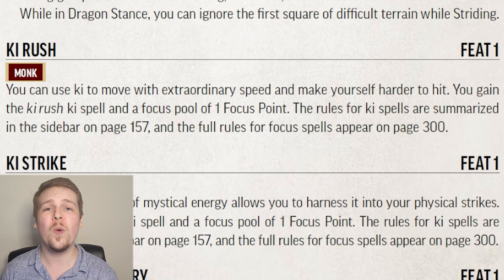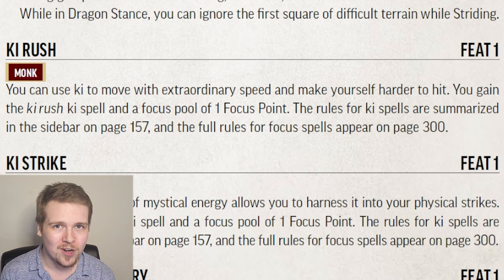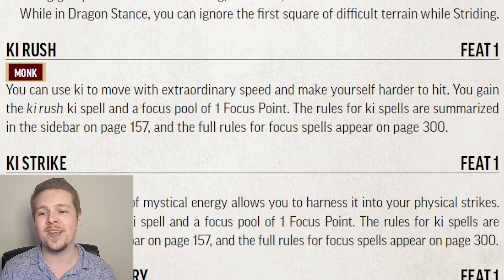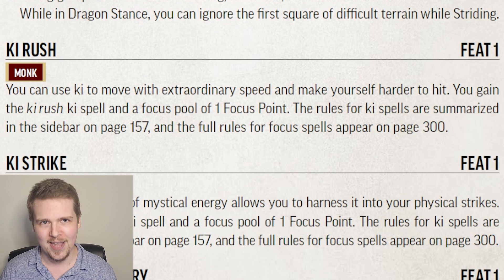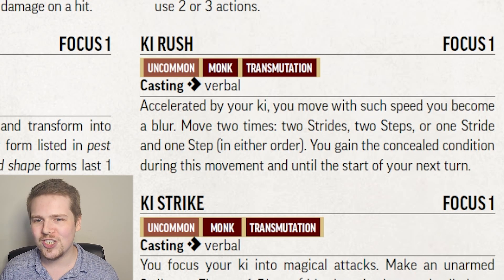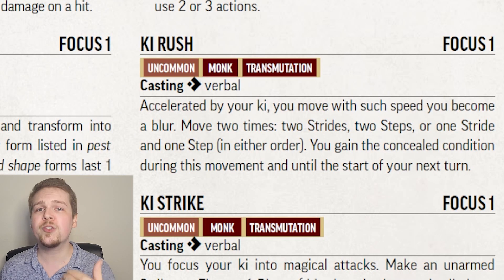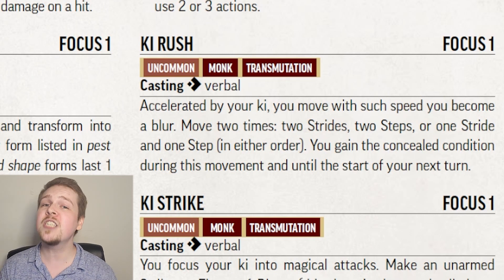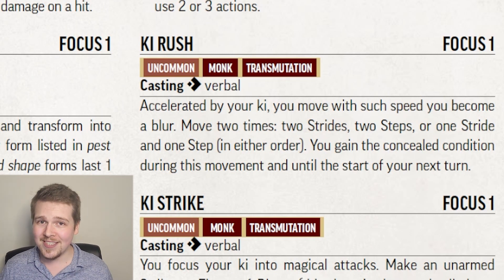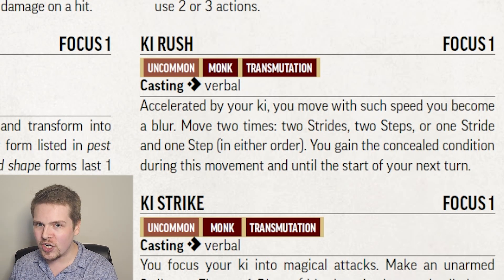Ki Rush grants you a focus point and the Ki Rush focus spell. Monks do not start with a single focus point like most other focus casters — monks do not get a focus point until they take a focus spell feat like Ki Rush. Ki Rush is super simple, super easy, and super useful. For a single action and focus point, you can stride twice, step twice, stride and then step, or step and then stride. At the end of those 2 actions, you become concealed until the start of your next turn. Really nice, makes you harder to hit, really good action economy.